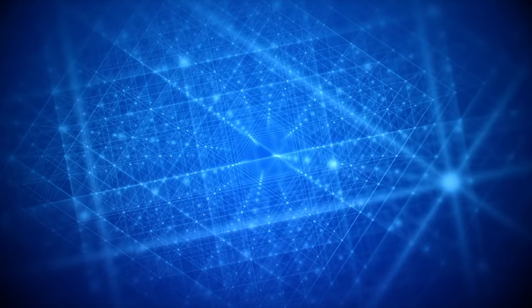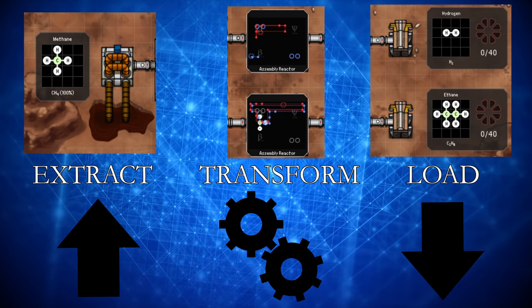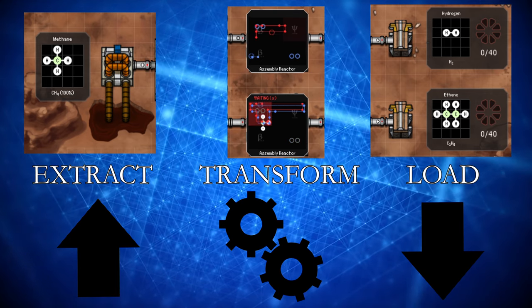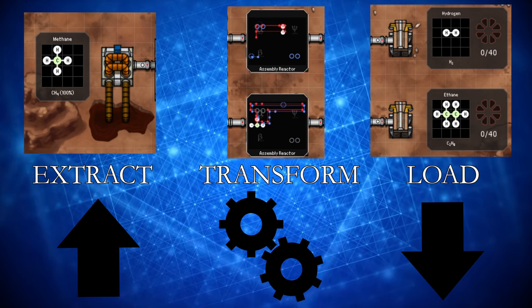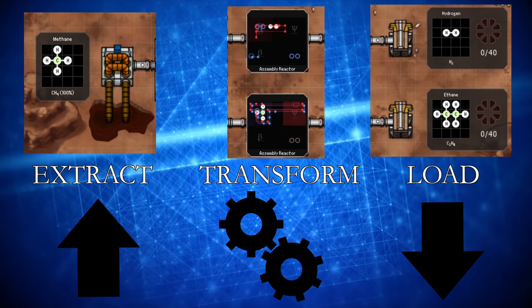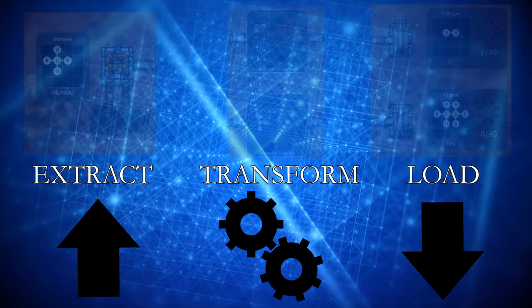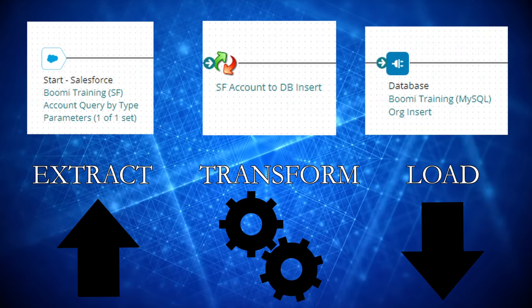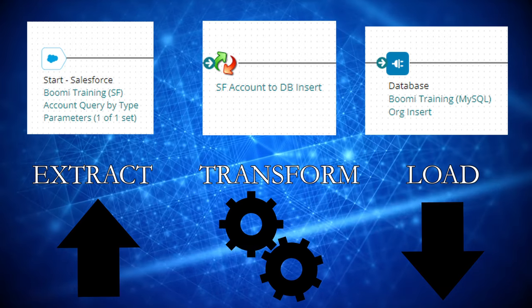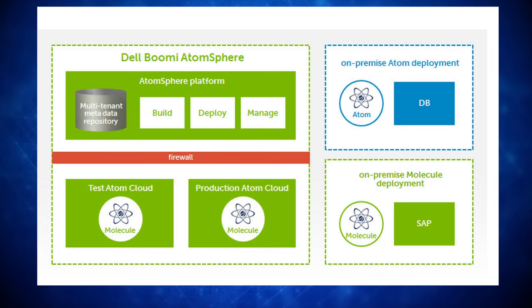Spacechem is the ultimate ETL game. By ETL, I mean extract, transform, and load — where data from one system is retrieved, modified as needed, and loaded into another. The meat of Spacechem is in the transformations performed in the reactors, less the acts of extracting and loading to the endpoints, which are handled automatically. In Boomi, data transformations are often handled in map shapes — the reactors of Boomi. Given the chemistry-centric naming convention of certain things in Boomi, it's almost a surprise they didn't call them reactors to begin with.